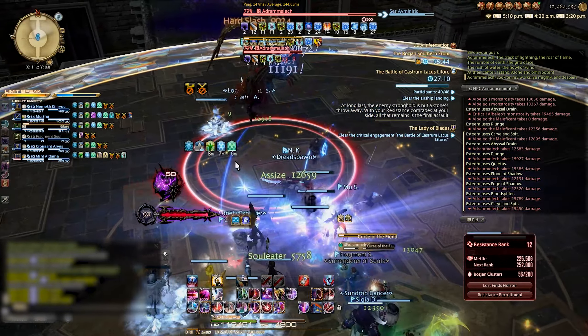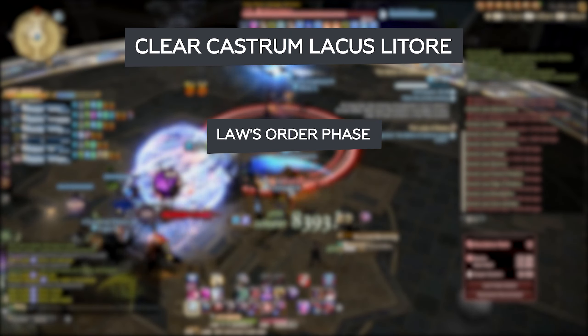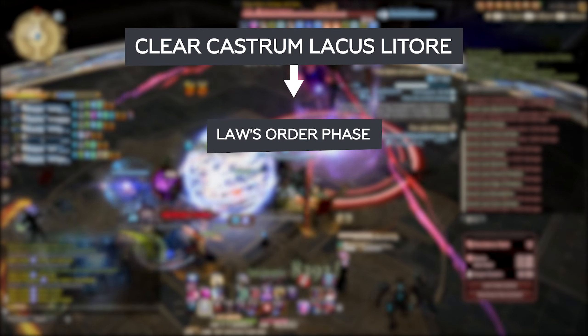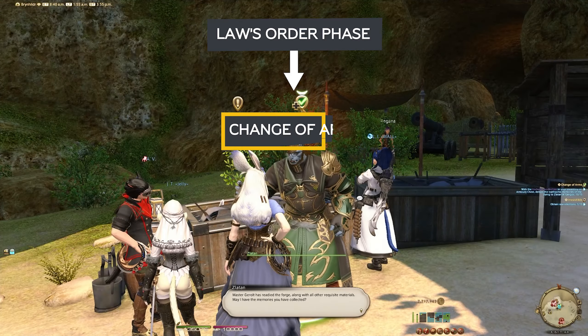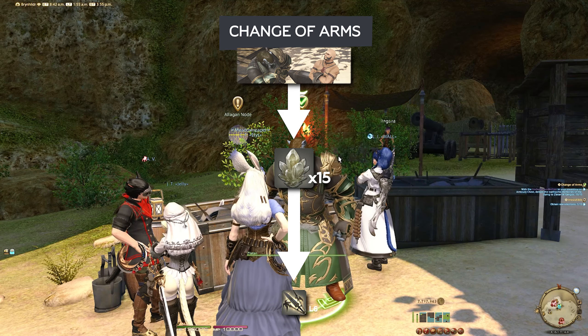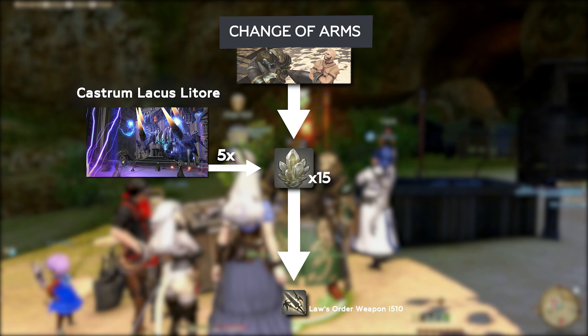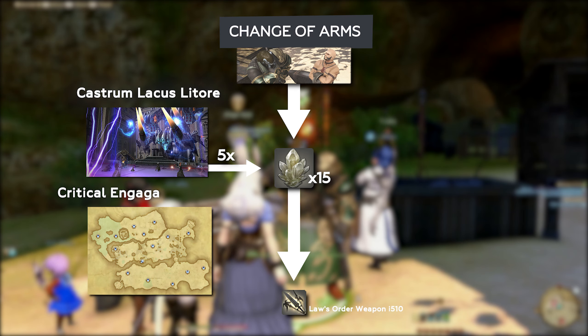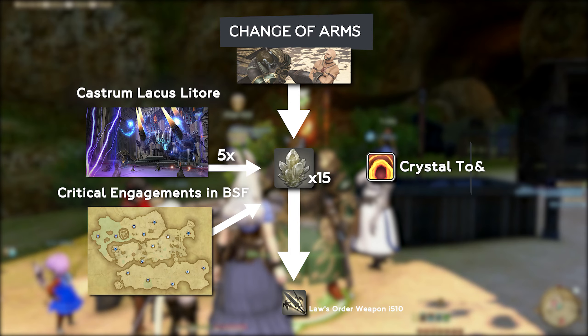The fourth quest in this series brings us to the second phase, Law's Order. You must first complete the Castrum Lacus Litore — check our Bozjan Southern Front guide for the how-tos. Once completed, the next quest for your relic is Change of Arms. You need 15 Loathsome Memories of the Dying, which can be obtained in three ways. You can run Castrum again for a whopping five Loathsome Memories, they drop randomly from critical engagements in the Bozjan Southern Front, and there's a guaranteed drop in any Crystal Tower raid series.